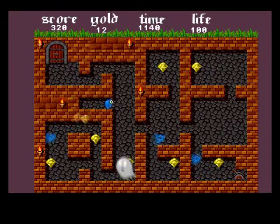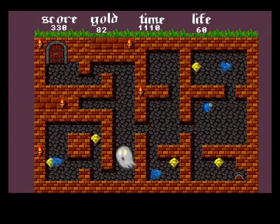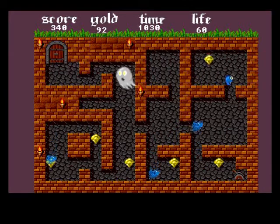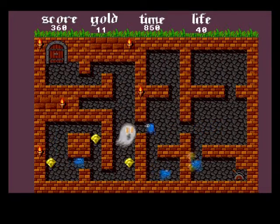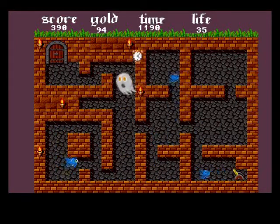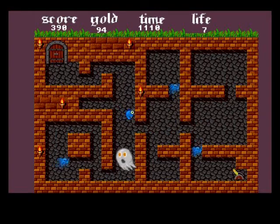Now we've got ghosts and it's all about timing. I'll work out that pattern - wait, go far. I'll work out where that goes - now go and get the gold. I think that one's just going around in circles. Now pull the lever. My life is now down to 14.